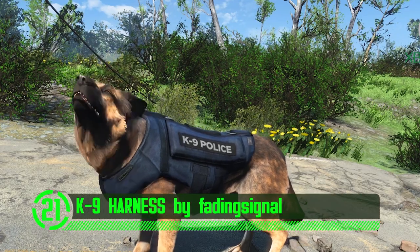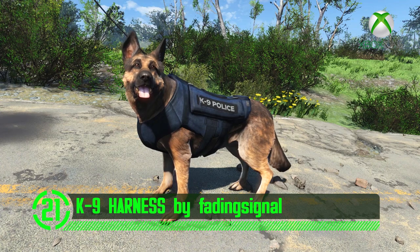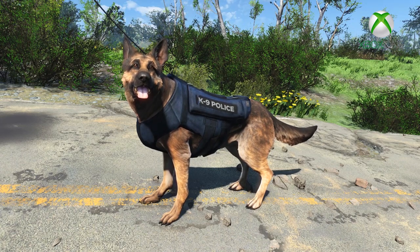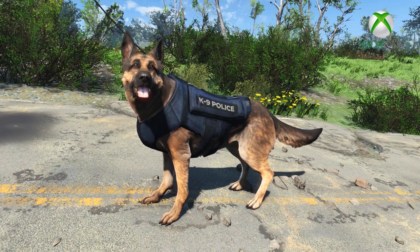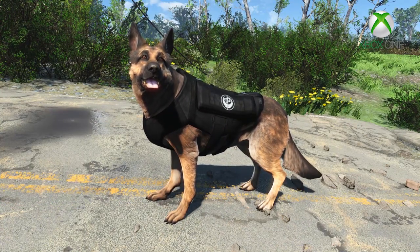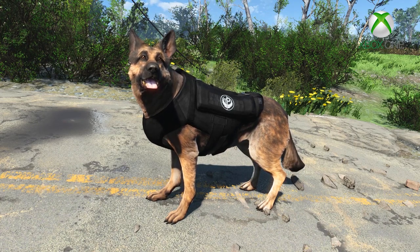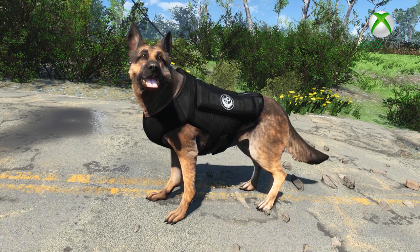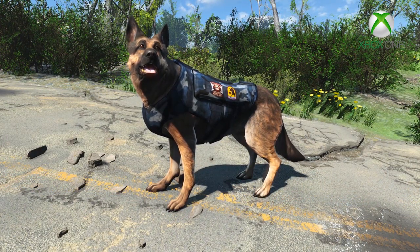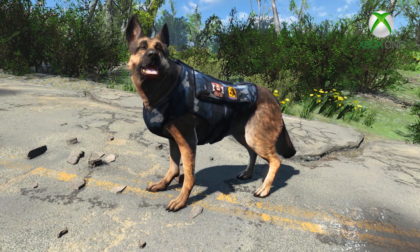There's one thing that separates service dogs from normal dogs and that's a snazzy vest. This mod adds a safety vest — a harness for Dogmeat in Fallout 4. This vest is more than just a vest though; it's modular body armor with brand new meshes and textures designed after modern-day military and police canine unit harnesses, featuring craftable side pouches, backpack, ballistic weave, faction patches, and various colors and patterns.